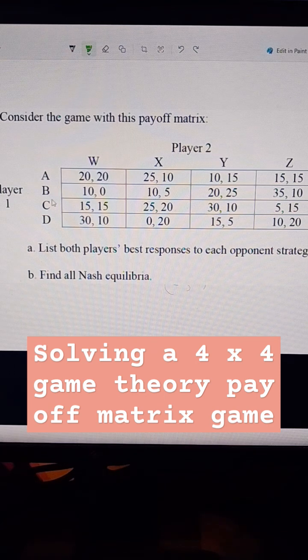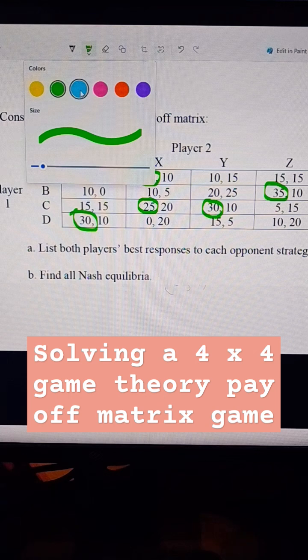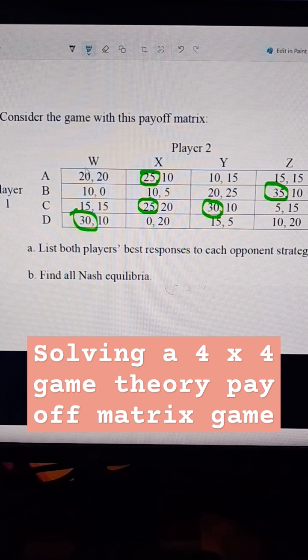If player one is considering what to do when player two does W, it's choosing from all of these numbers — 30 is best, so we're going to circle that. If player two chooses X, player one is indifferent between two options, so we'll circle both. If player two does Y, it is best to choose C. And if player two does Z, it is best to choose B. There are no dominated strategies for player one, meaning they will pick all of their strategies depending on what happens.